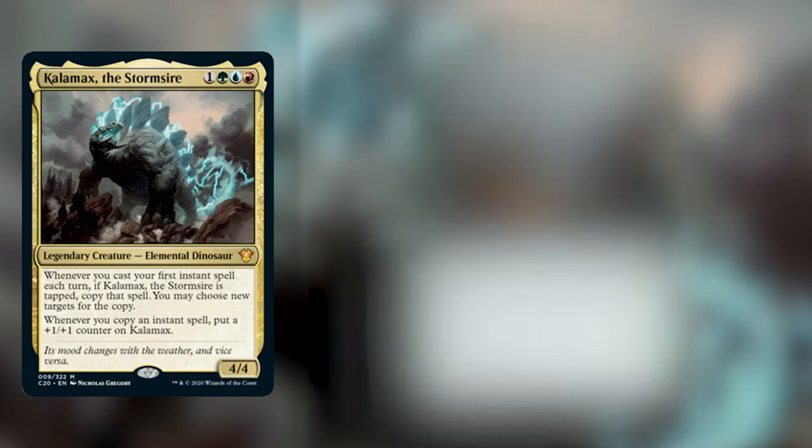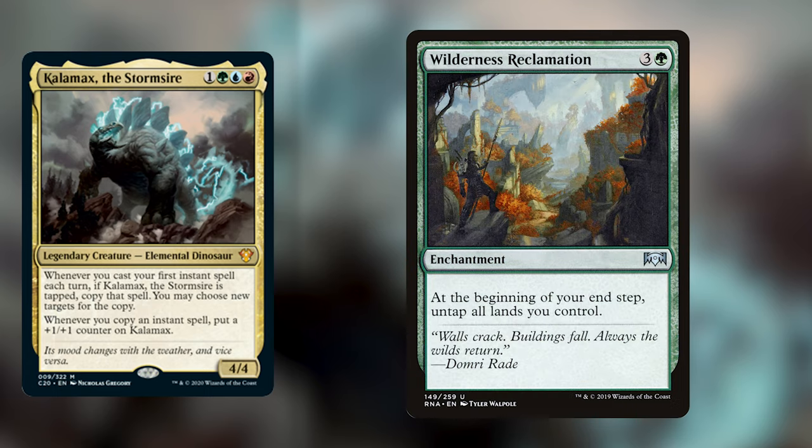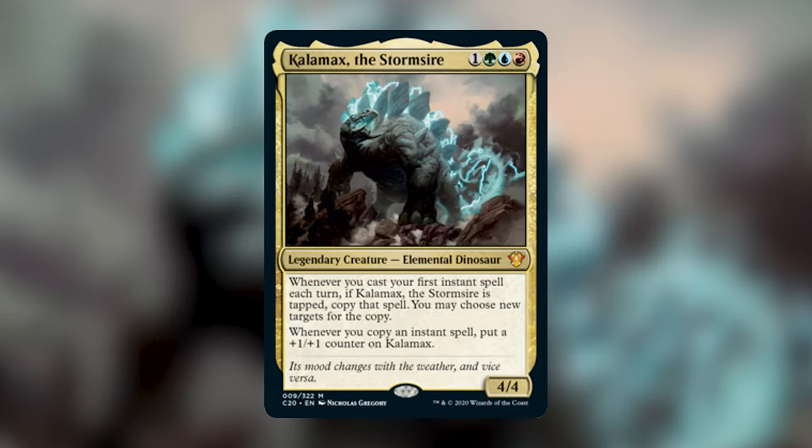Another super cool card in this deck would be Wilderness Reclamation. It's an enchantment that costs 3 and a green, and at the beginning of your end step you can untap all of your lands. You can spend your whole turn using all of your mana to cast instants and sorceries and gain tons of value, without worrying about being tapped down on future turns. You don't want to just play instants — there are ramp spells, fork spells, and other sorcery-speed cards that are okay to play, as long as the main density of your deck consists of instants. Stay tuned for a future deck tech on Kalamax coming very soon.